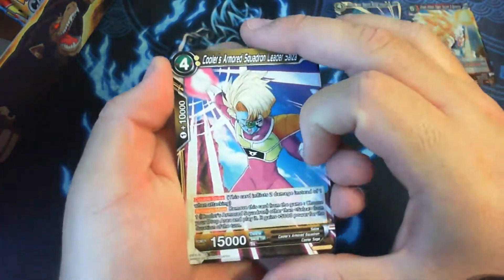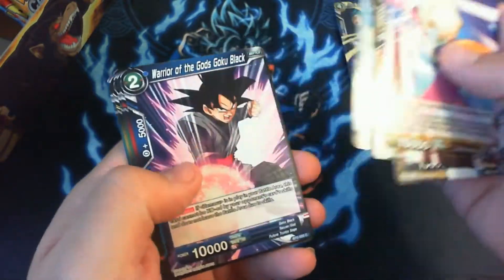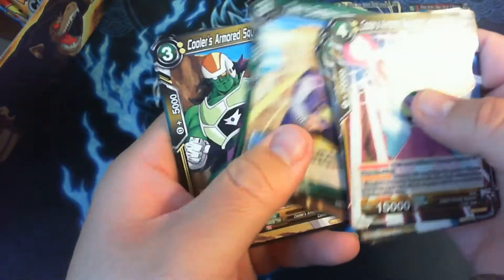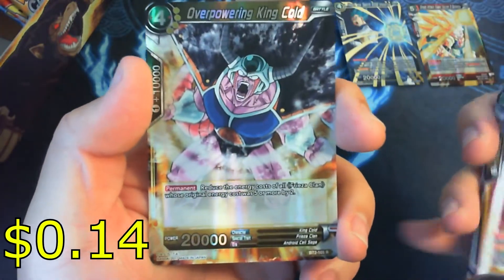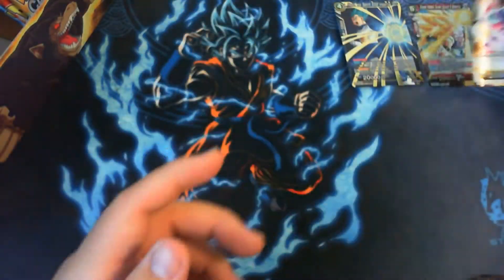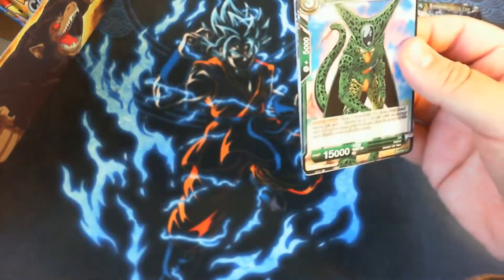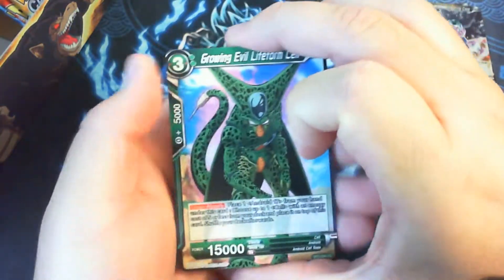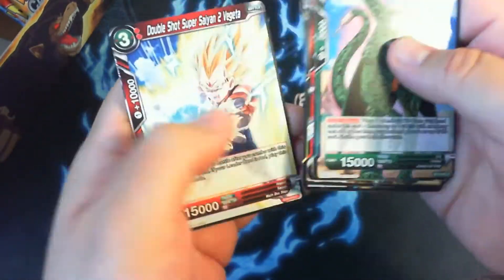Of course this is set two, there won't be any two to three dollar commons. We're looking for the super rare, we're looking for a Kale. We got an Overpowering King Cold as our rare. We want a Jiren, we want a Kale. Of course any special rare would be nice.